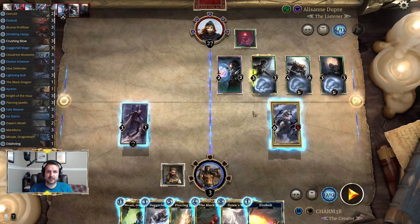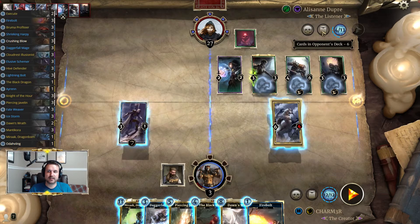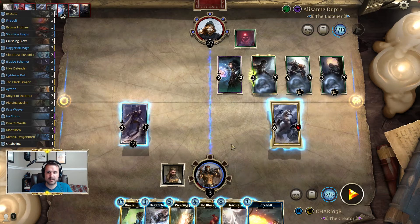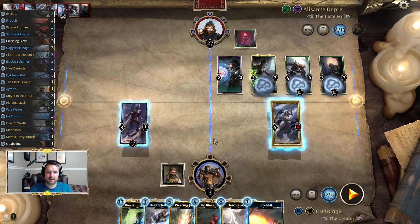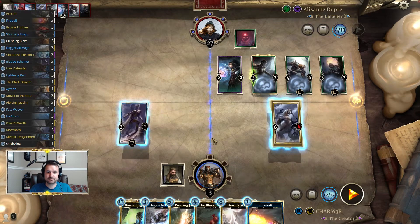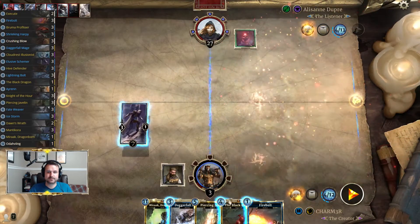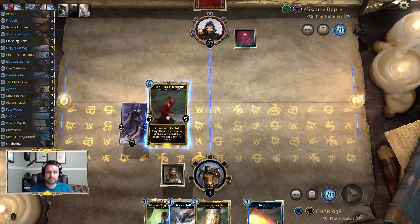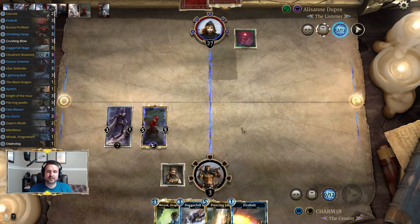We do have the Dawn's Wrath. We could generate nine damage right now — that would crack two runes, take it down to four cards in the deck, and when they draw it would be three cards. I do think it's likely Dawn's Wrath and Black Dragon. Let's do it — putting it over here doesn't help us in any way, shape, or form.